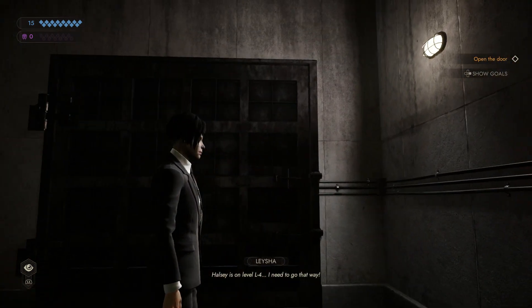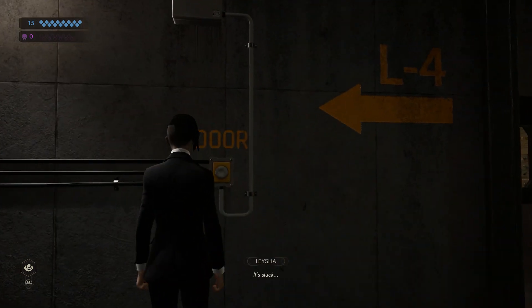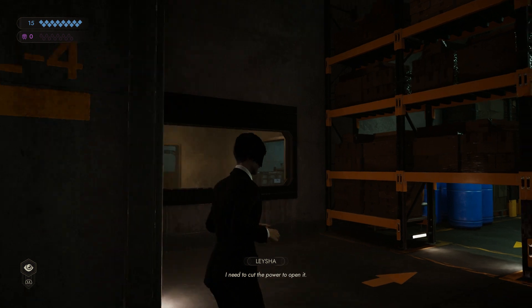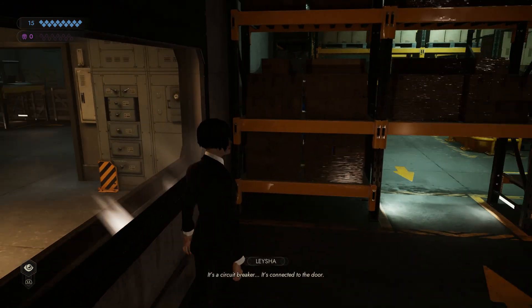Palsy's on level L4. I need to go that way. It's stuck. I need to cut the power to open it. It's a circuit breaker. It's connected to the door.